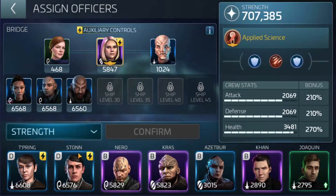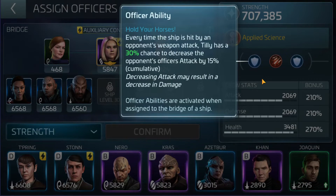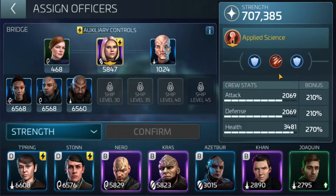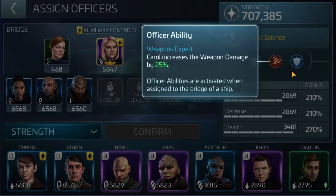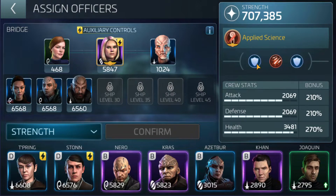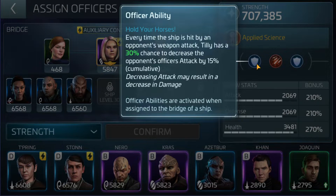We're going to use Tilly in this lineup as well. Every time a ship is hit by an opponent's weapon attack, Tilly has a 30% chance to decrease the opponent's officer attack by 15%. This is cumulative — so every time this pops, it's a further 15%. A decrease in attack may result in a decrease in damage, which stacks quite nicely with the other two. If that Tilly ability pops twice, the enemy's not going to be doing any significant damage to you at all for the entire battle.